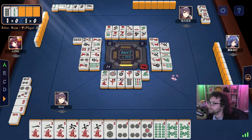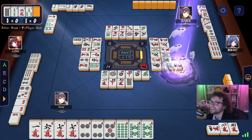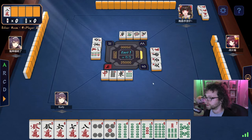More Doras are revealed when anyone does a con, which can lead to some very high value hands. Also, the red 5 in each suit acts like a Dora as well. There are a lot of other minor rules to the game, but those are the very basics to allow you to follow the flow of Japanese mahjong.